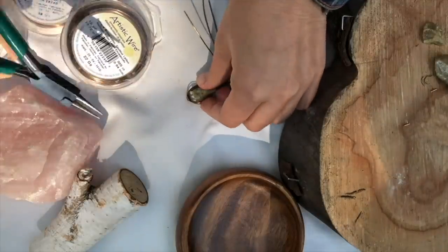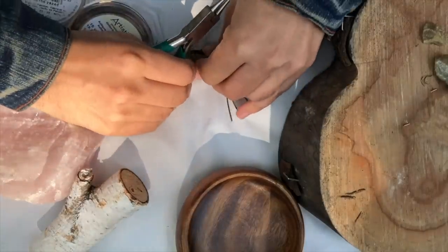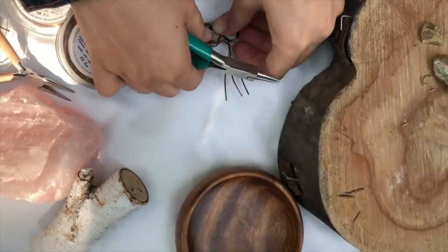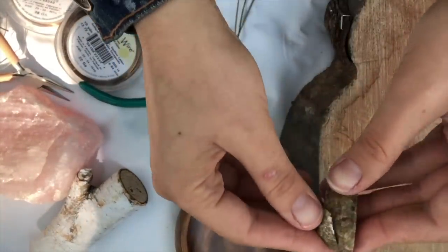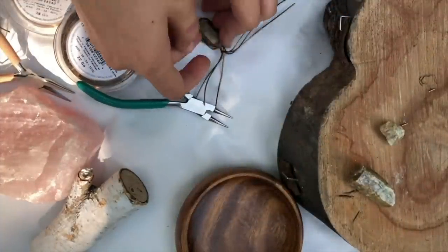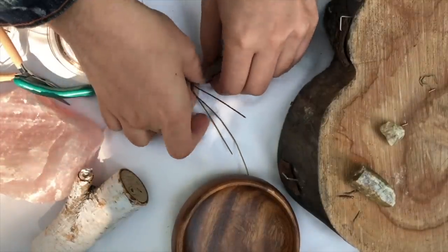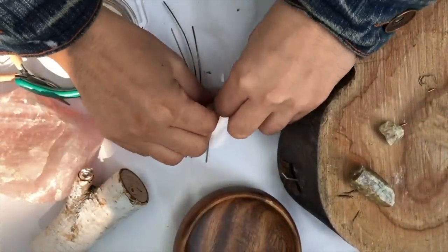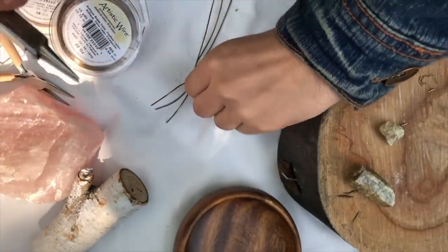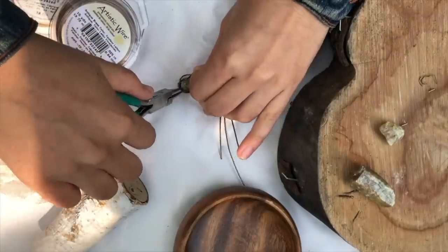The only reason this looks easy is because I've done this for five years. Now I'm putting in the stone — this is where I usually put it on my leg, but I have the ground so let's see how this goes. I recognize this is not the hardest stone in the world — stones have different densities and hardness, and that affects how I'm putting it in. I have to be careful not to push too hard or I can break a stone. I actually broke one earlier because there was a fissure. Be aware of the hardness of your stones as you work with them.